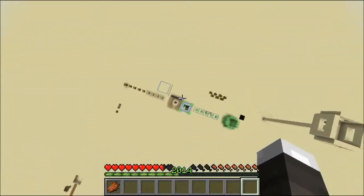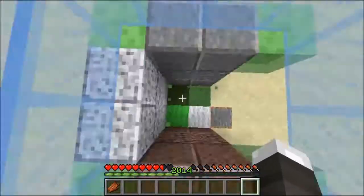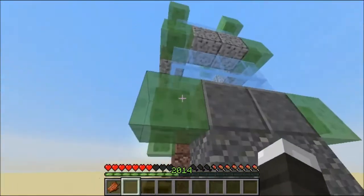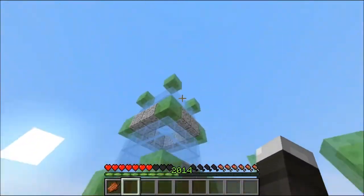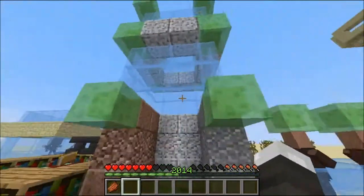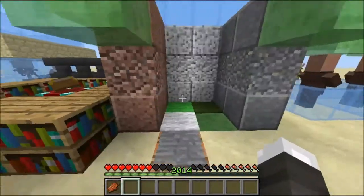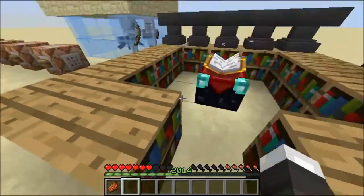Now the big one everyone's been talking about: slime blocks. As you can assume, it's just nine slime balls in a crafting table, just like any other metal block. It prevents fall damage in survival — and I am indeed in survival. It looks kind of slimy. I wanted it to launch you into the air, but it's kind of sad it only launches you that far. You can push these with pistons, so I was trying to make some kind of elevator that kept jumping you up and placing blocks under you, but that doesn't work.